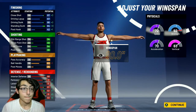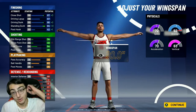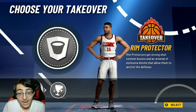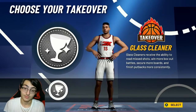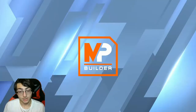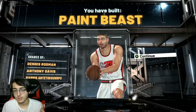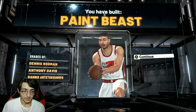And you do get contact dunks on this build — 86 driving dunk, 94 standing dunk. Best center build right here. Now for takeover, realistically you can go however you want. I got that 2k17 in my heart — if you guys didn't know, I was a glass cleaner back in 2k17, so I'm going glass cleaner. You guys could also go with the lock takeover — it's up to you.